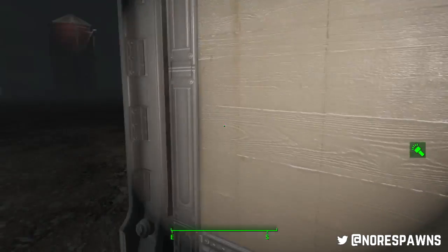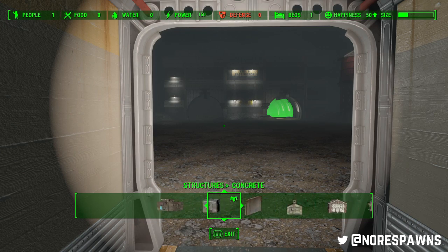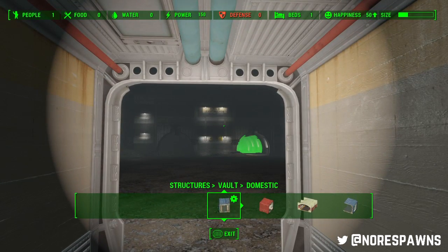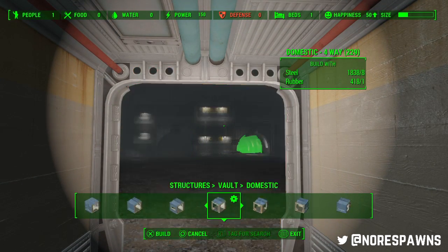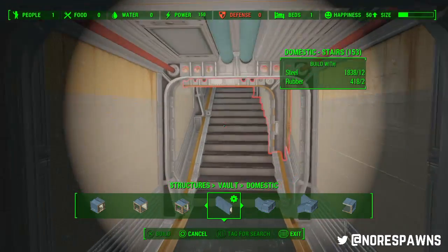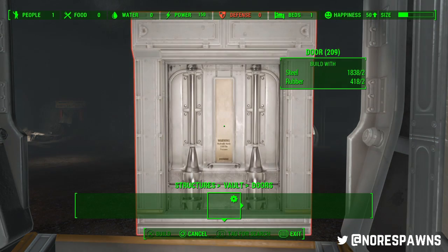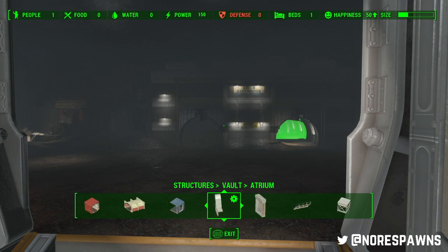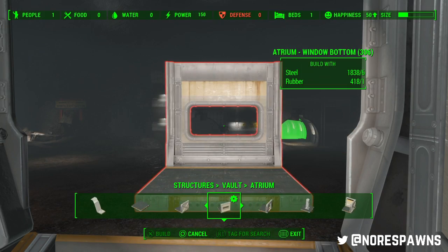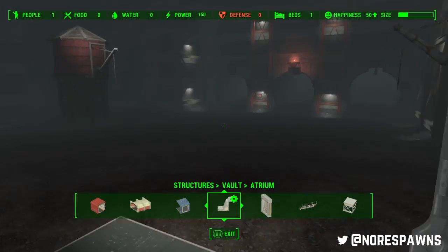So let's begin. The way I'm doing it — and a big thing you might want to be aware of — this looks like a massive building area, but it really isn't. When you're using the Vault pieces, they've given you a lot of space, but you probably won't have that many people in your Vault. Especially with the Atrium, don't go crazy with it, because the bigger you make it, there's less room for building the floors around it.